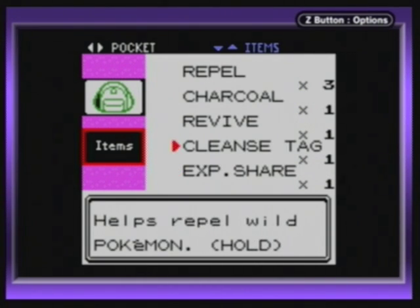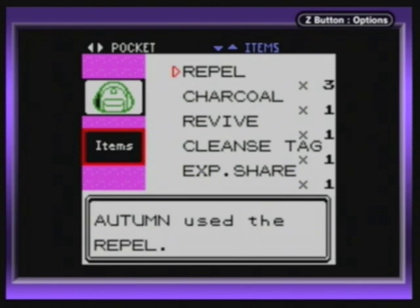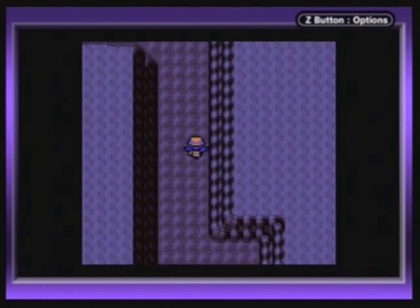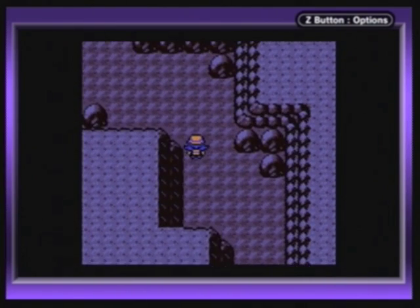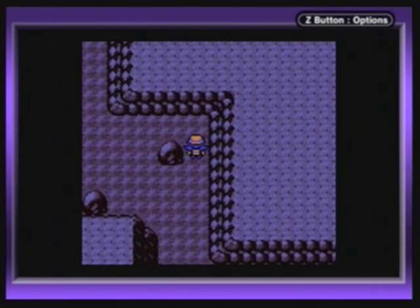I do know when HeartGold and SoulSilver are out, they actually give this place a little bit of a dungeon kind of treatment — you can actually climb up stuff and get items and junk. But in this, it's just what it was in the first gen: just a big old diagonal path.